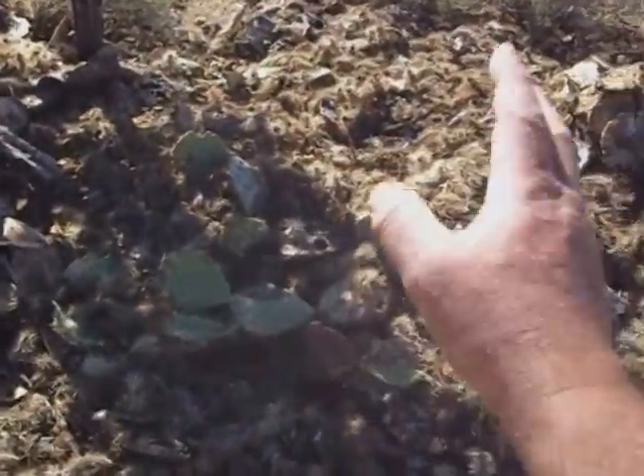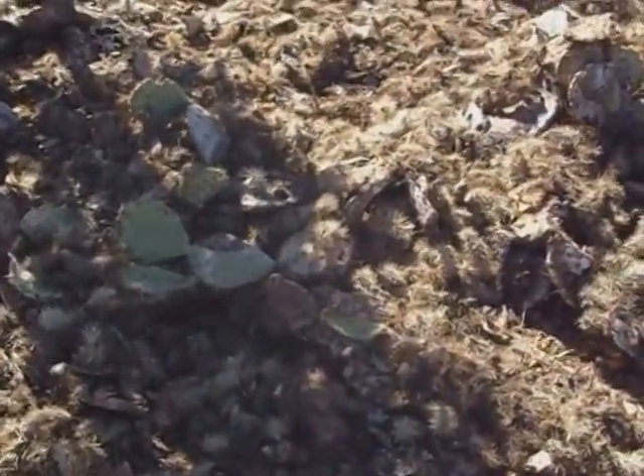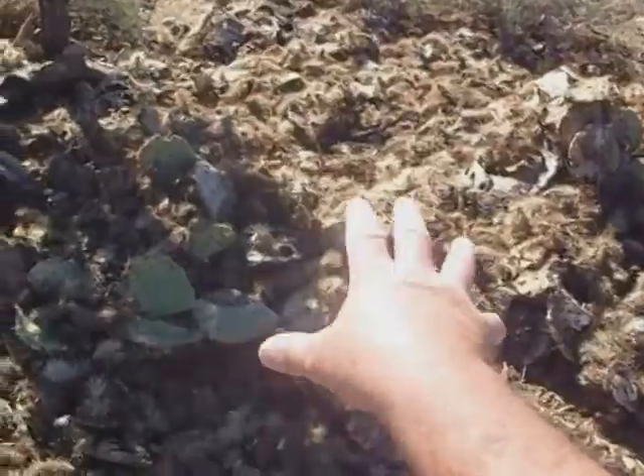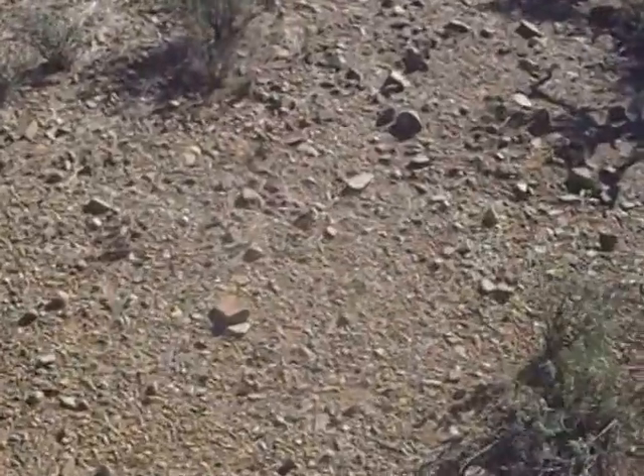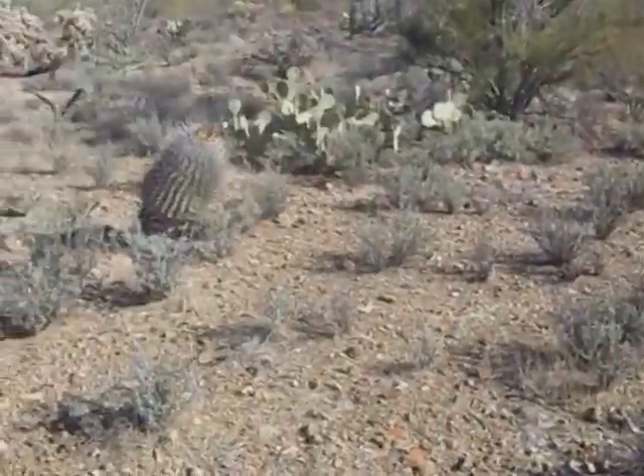Holy — look at this. A jumping cactus died out but a pack rat built his nest under there. There are a few holes, but that's where pack rats build their nests — they're safe from predators under there. There's more jumping cactus; you've got to look down because it's everywhere.